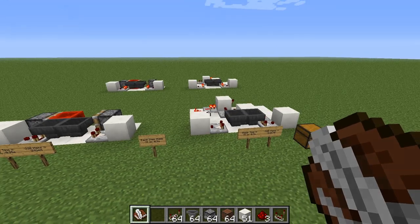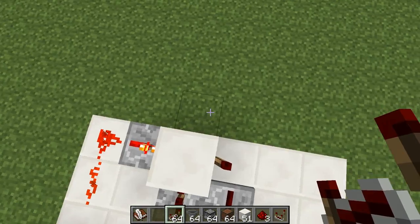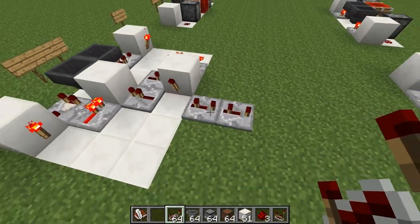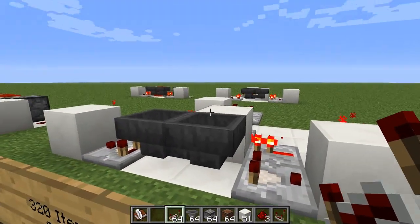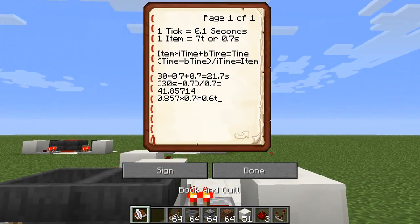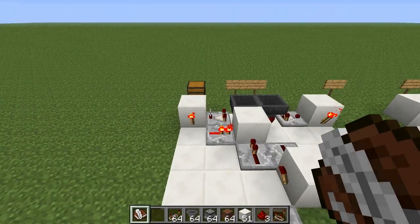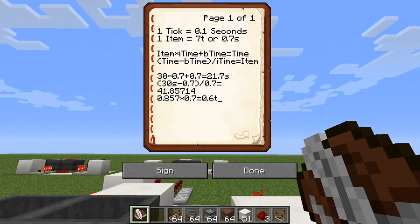Basically, if we account for those 6 missing ticks at startup, the first cycle would be exactly 30 seconds with 41 items in the hoppers. But every cycle after the first, it won't be exactly 30 — it will be 41 × 0.7 + 0.7.